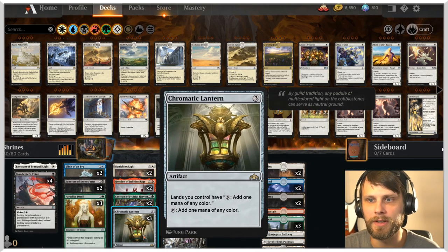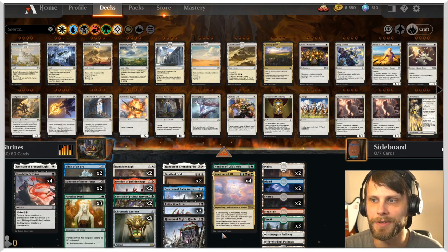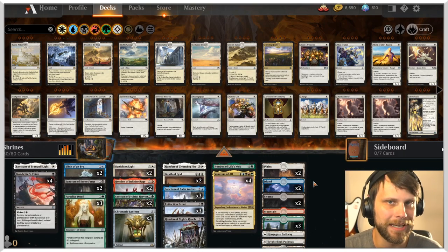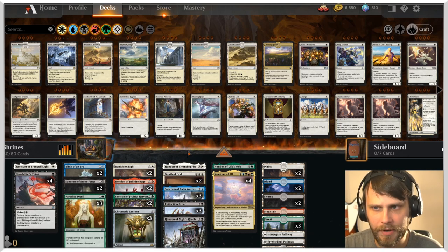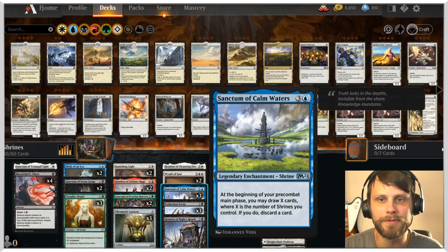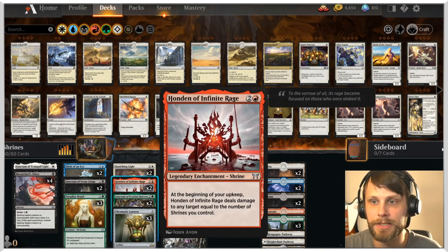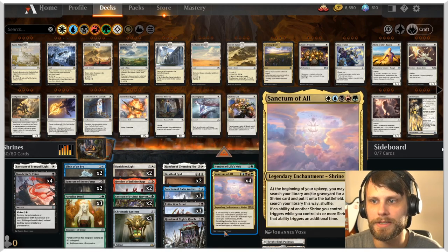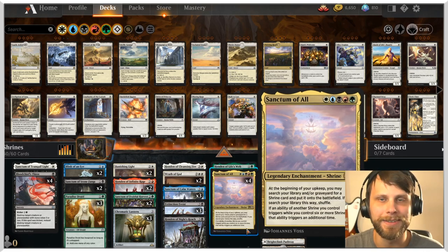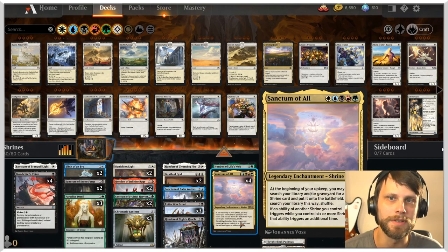We're going to see if it works. This is a Chroma version, so it does have Chromatic Lantern, which is just absolutely necessary with the number of colors that you need. It runs a few Trium lands and all kinds of really specific tech lands. The idea is to get a bunch of these Hondens or shrines out, gain a bunch of value off of each one — some deal damage and you gain that much life, some hit any target, provide mana, draw cards, discard cards from the opponent's hand, give tokens, give life. And the Sanctum of All is really the big one that lets you pull out any shrine from your deck or your graveyard.